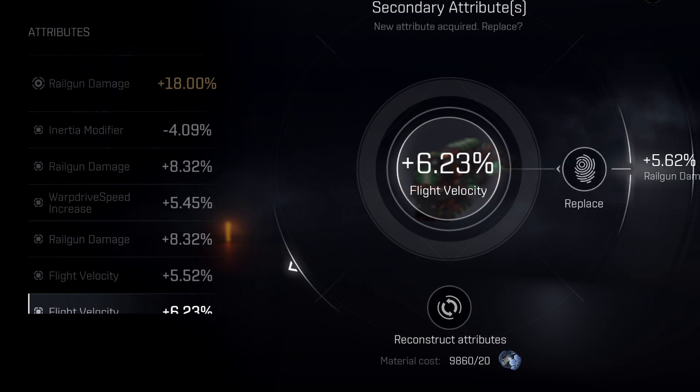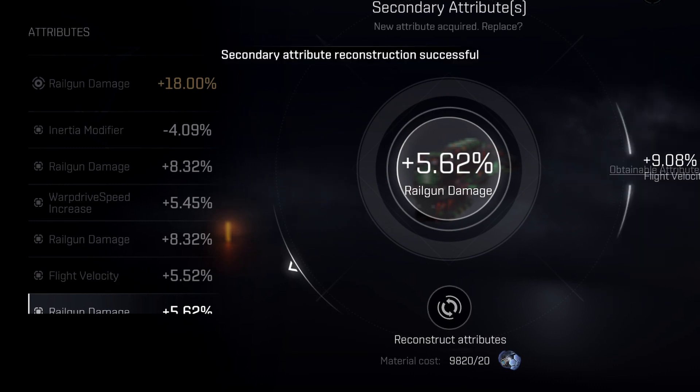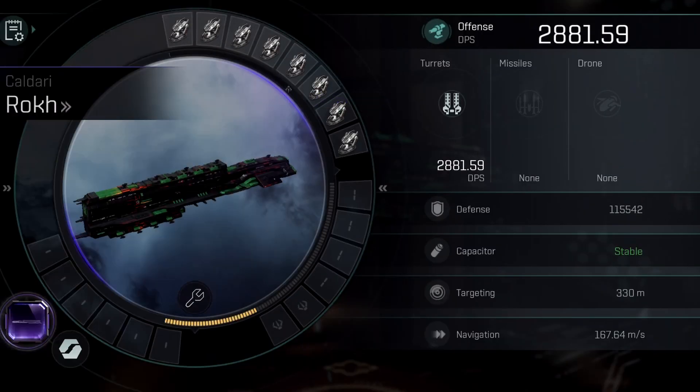The other thing that's important to call out is that we don't know how future nanocores are going to look. We don't know if this 18% is going to be the highest, or if they're going to bump that to 20, 22, 24, or 30 in the next Concord Pass. So that power creep is something we need to be taking into account when we look at some of these nanocores.